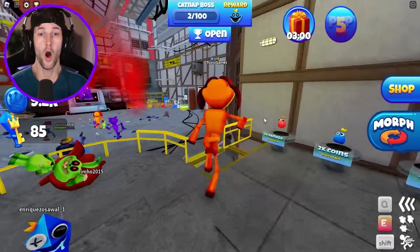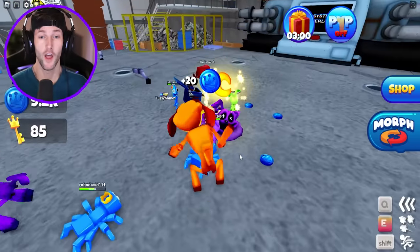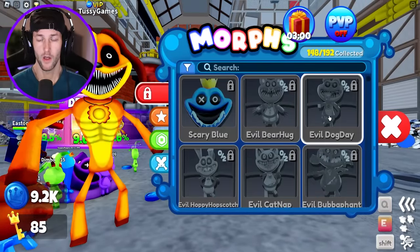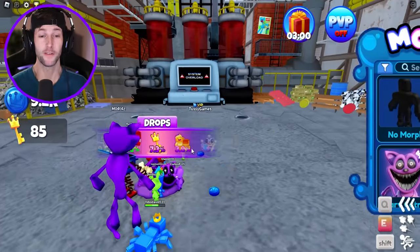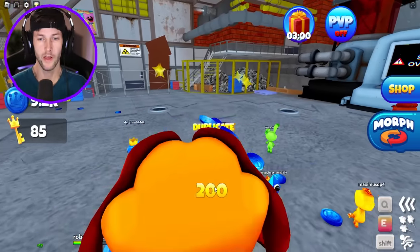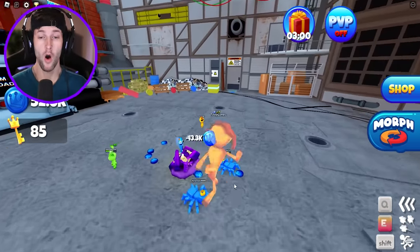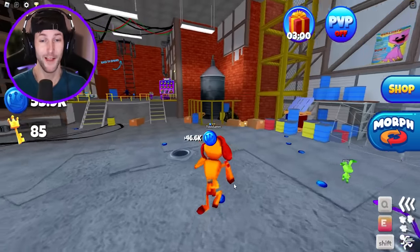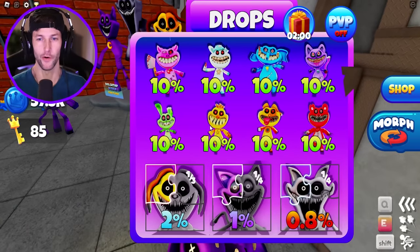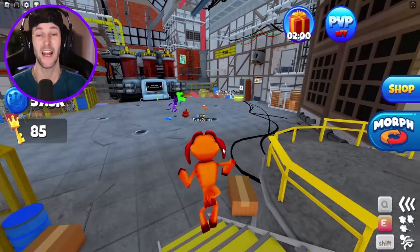What is this up here? You have to defeat him 100 times to get the blue morph — Scary Blue. You have to defeat Catnap a hundred times! They put coins in this — I don't want coins, I want a morph! This is definitely going to take a while. We already have Kickin' Chicken, so there's seven more morphs I got to get.